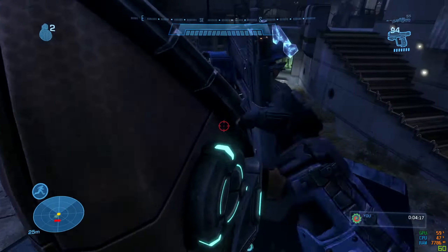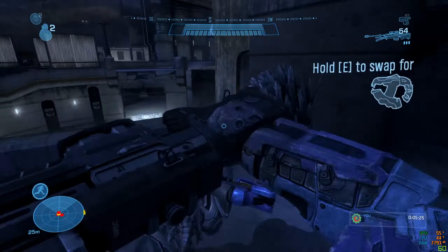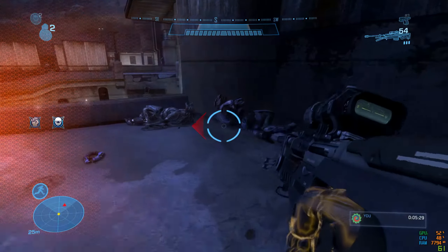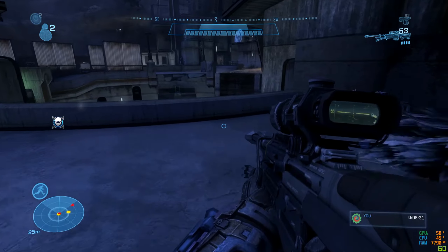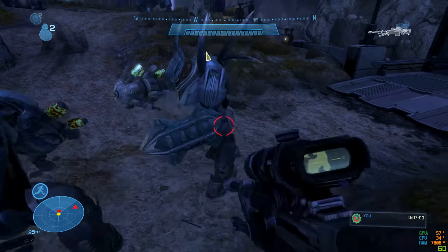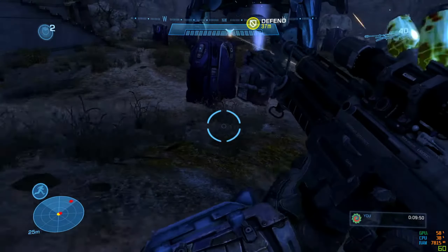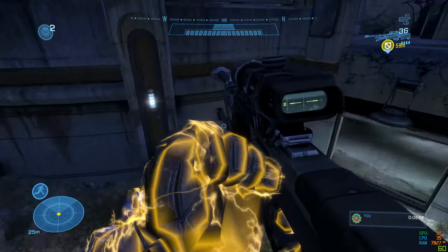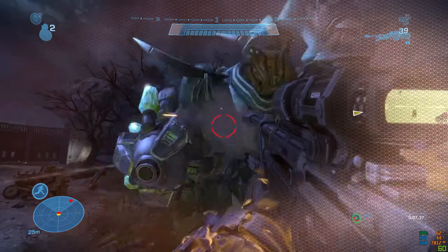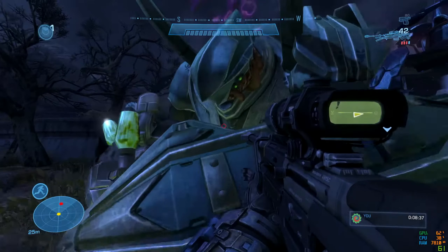Once I got to the hunters, I had to take out all the enemies first — with enough meleeing and point-blank shooting that wasn't too hard. When the hunters showed up things got different. I only had a sniper rifle and grenades and was pointed in a bad position. The first time I died, the hunter managed to melee me in the right direction to push me off the cliff.